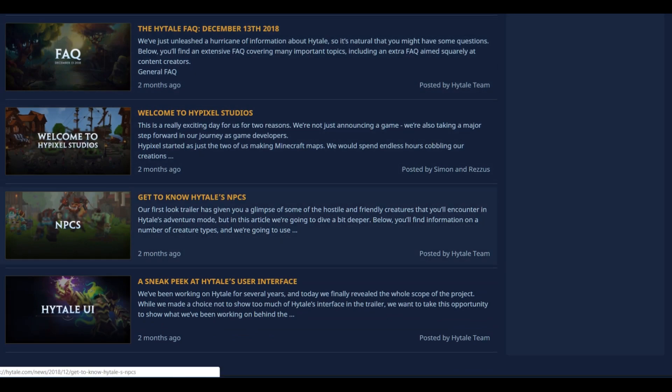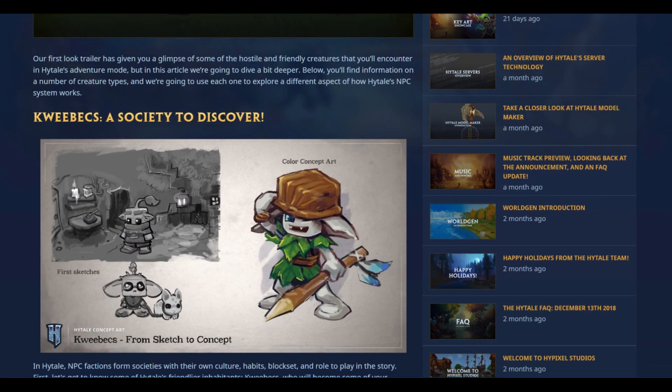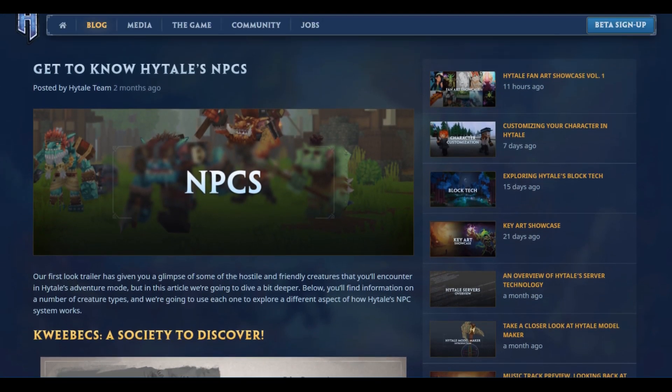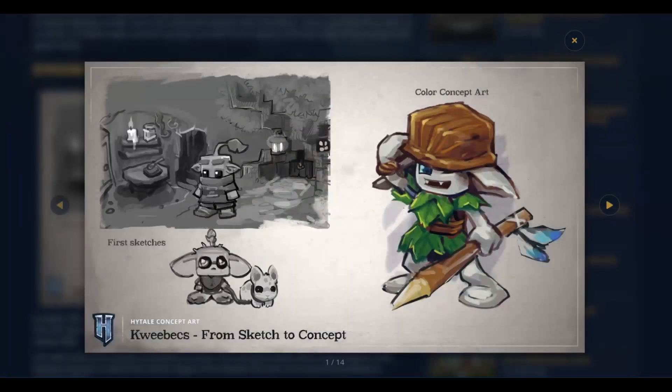Anyway, today's topic is going to be NPCs — more exactly, 'Get to Know Hytale's NPCs.' Hopefully it'll cover the most important ones and we'll get a better understanding of Hytale's environment by seeing what kind of creatures roam this land. Right off the bat there's a word I can't pronounce — Quibex? Quibex — 'A Society to Discover.' And there are some sketches, some artwork — 'Quibex from sketch to concept.' Interesting.